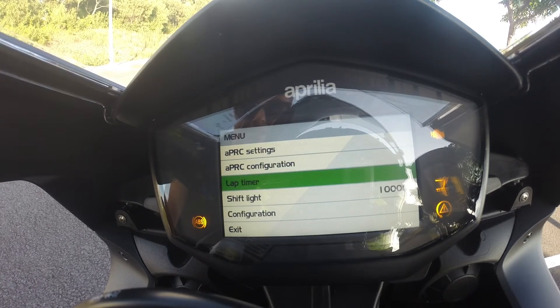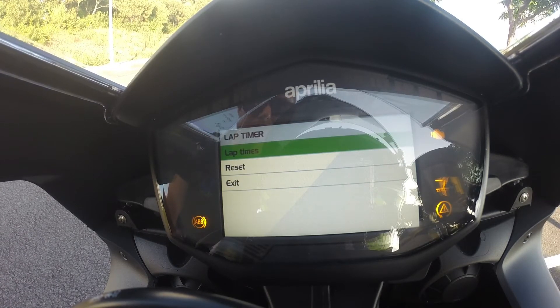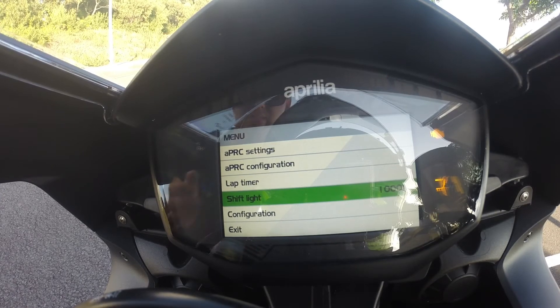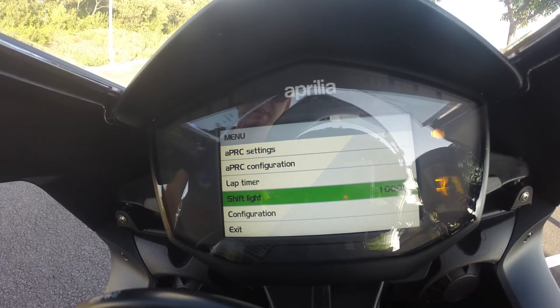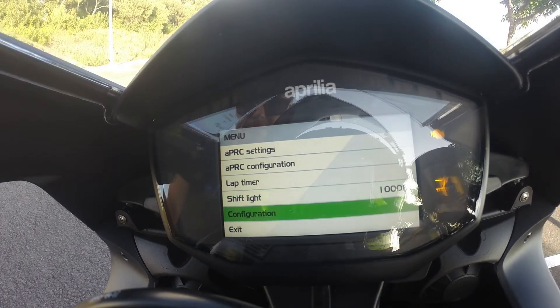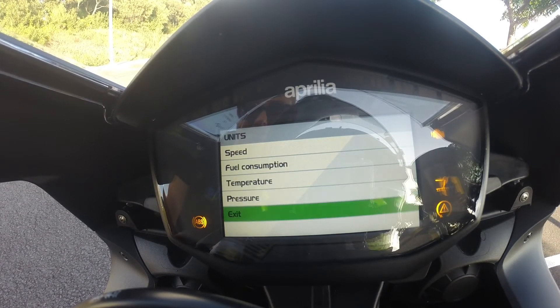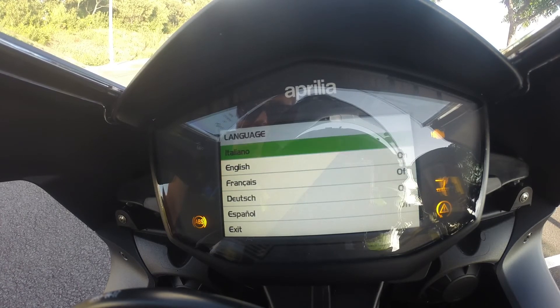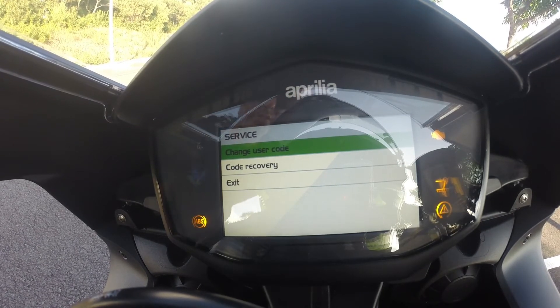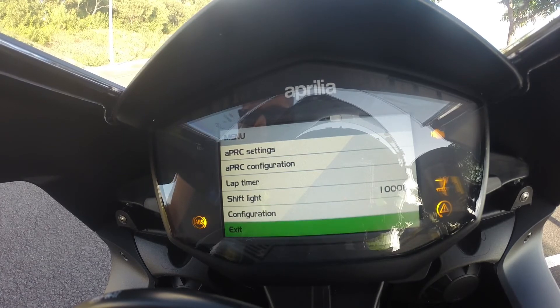Then you have the lap timer — you can check your lap times if you're using it. The shift light is currently set to 10,000 RPM because I'm in the break-in period of the motorcycle. In the configuration you can set your clock, units, speed, fuel consumption, temperature, pressure, and language. Under service you can change the user code, and that's it.